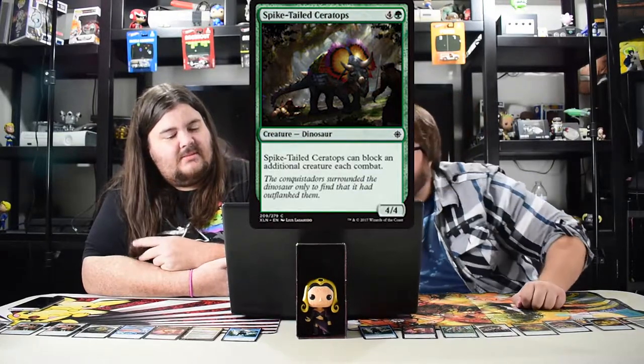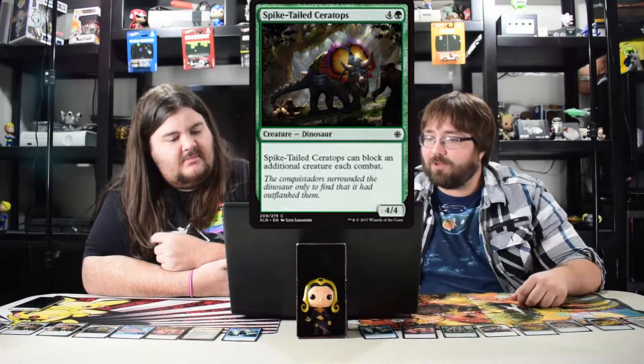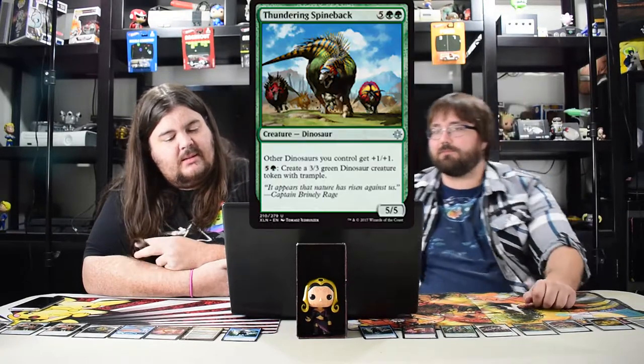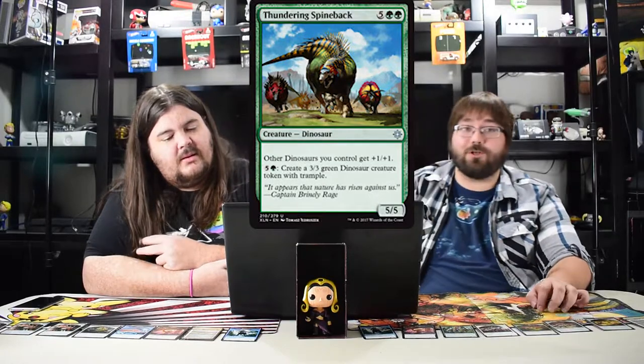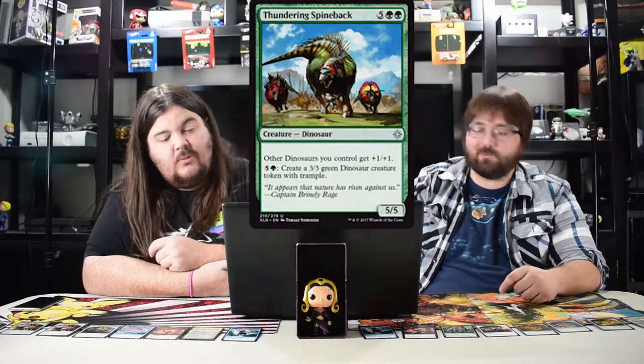Spike-Tailed Ceratops costs five, blocks an additional creature each combat — great in limited. Thundering Spineback is also a great limited card. He could be good in standard but only as maybe a one-of in a dinosaur deck because he costs so much.